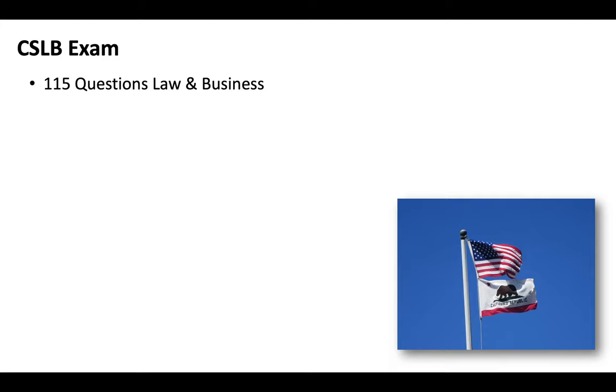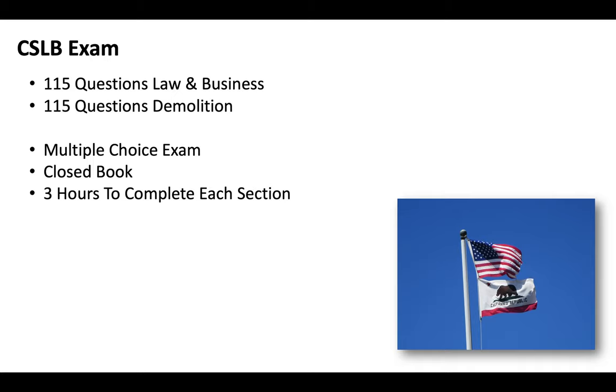You've got to pass two tests — 115 questions covering law and business and 115 questions covering demolition. It's going to be multiple choice, closed book. You'll get three hours to complete each section. It's going to be a computerized exam that you'll do at a CSLB testing facility. So for everybody applying from out of California, just know that you will need to physically come to California and take the exam.